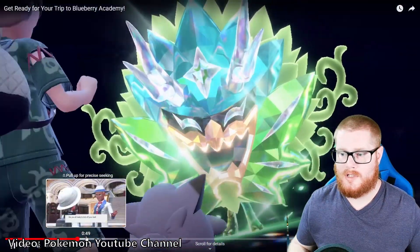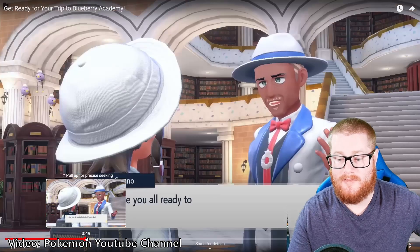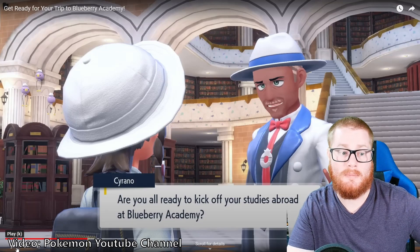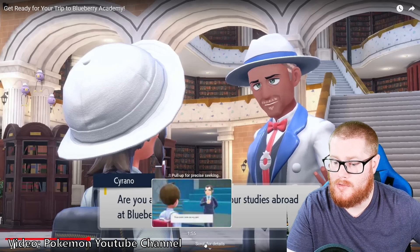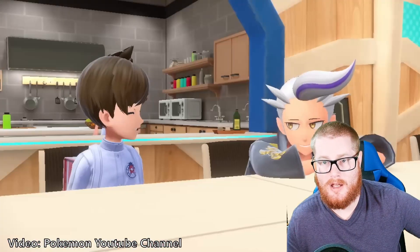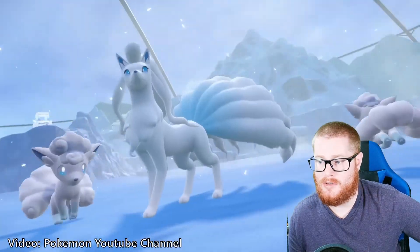So we get the usual stuff — the intro covering the Teal Mask, which we've already played through. Hopefully you have, because if you haven't, you won't be able to start the Indigo Disc. Make sure you complete the regular story mode and the Teal Mask DLC before you go to the Indigo Disc. We get some information on the Indigo Disc — a bit more about the area and what kind of missions we'll see as we progress through the story.